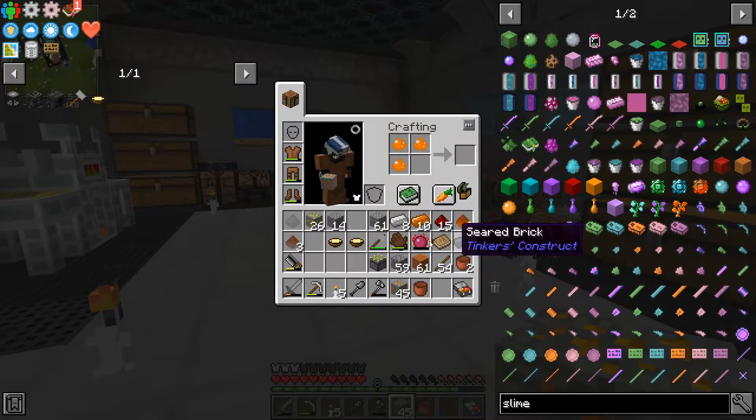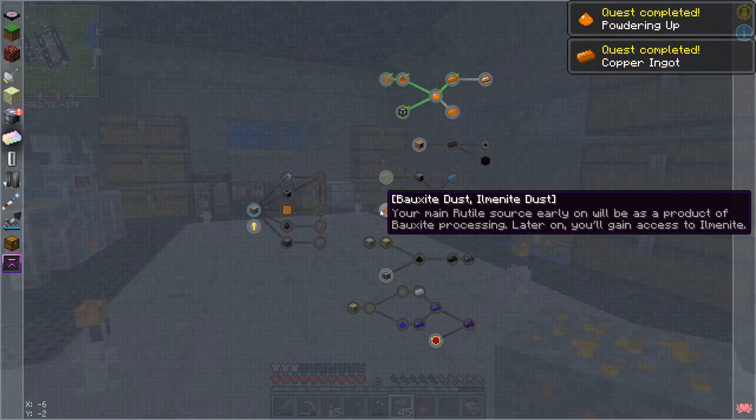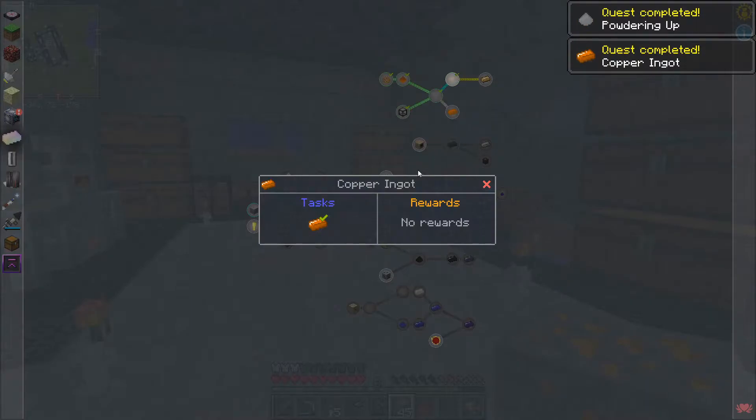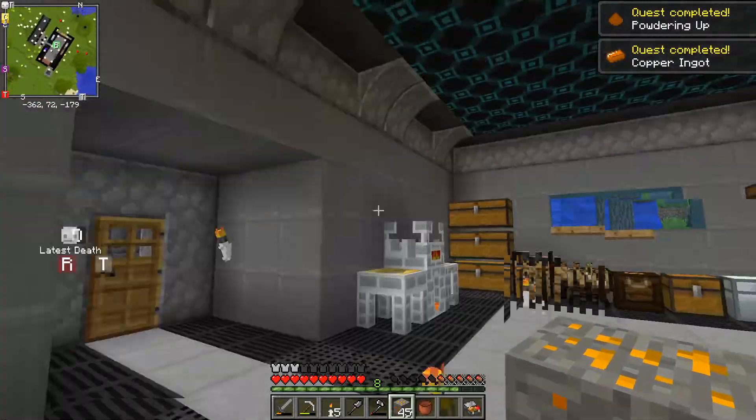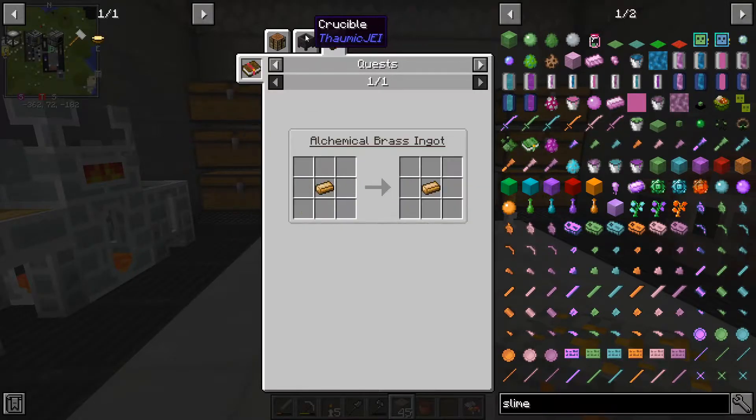So we take three copper and some tin dust and we make bronze dust. There we go. We've already got some copper ingots from melting stuff up, and we can make alchemical brass.